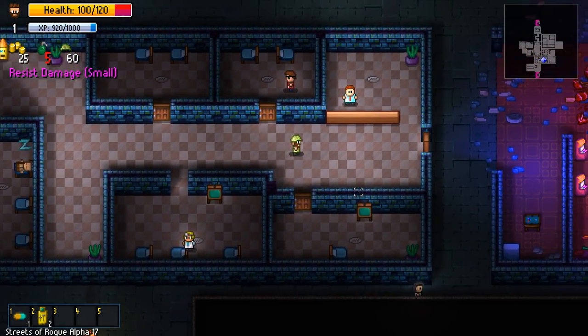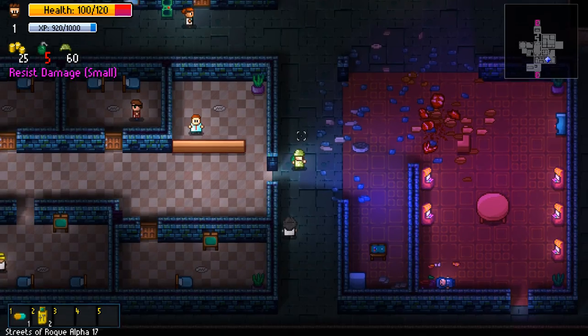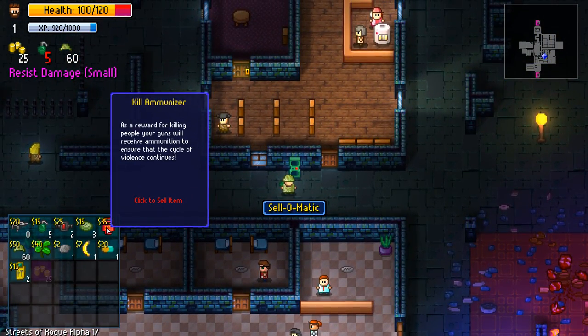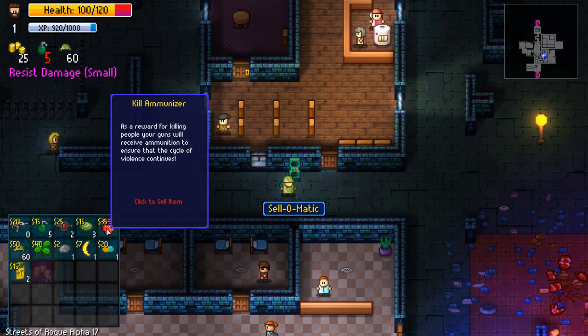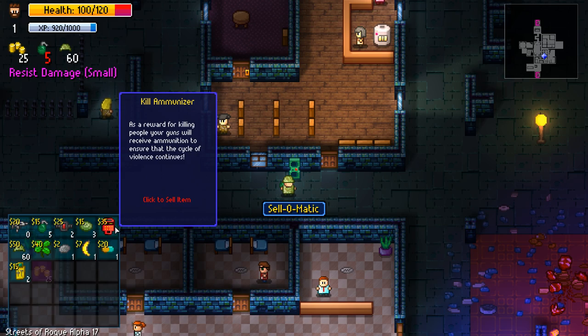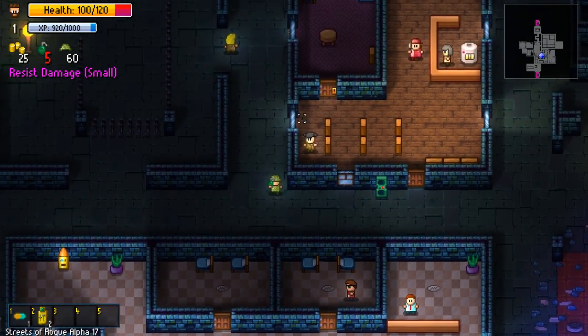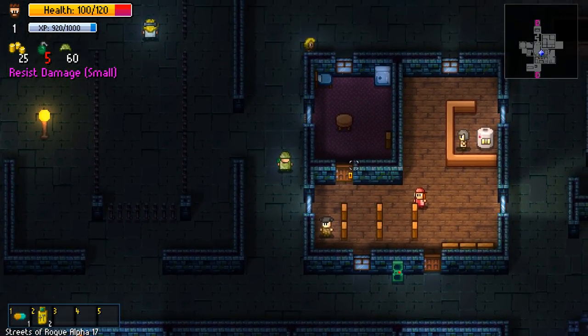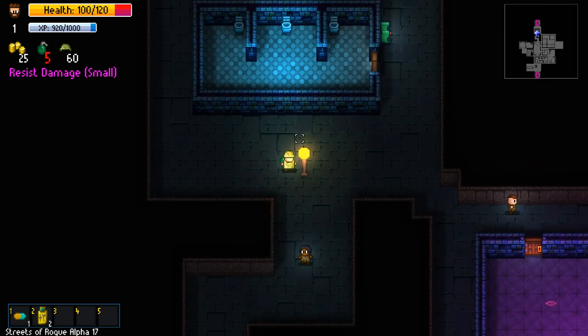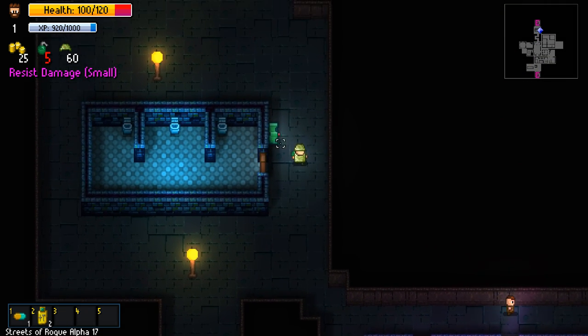I'm so confused right now. Don't I have some item — this kill immunizer thing? As a reward for killing you, guns will receive ammunition to ensure the cycle of violence continues. Maybe I can buy that, although it says sell. So I'm assuming I'm done in here. Let's go up here and see what happens now that we've done this — that way we can show you all the modes too.